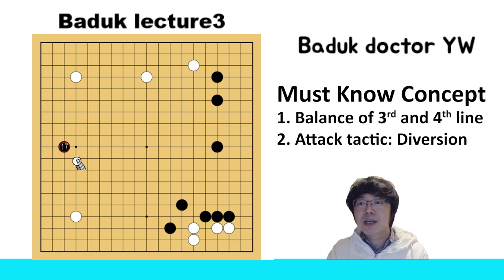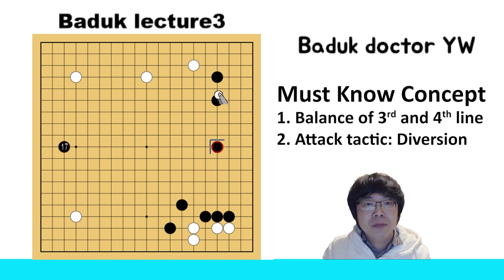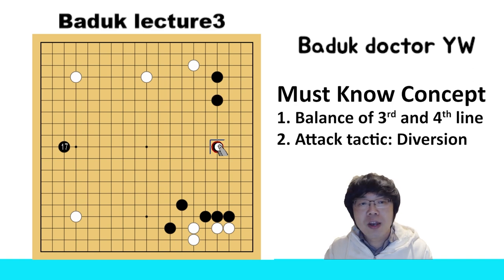First, let me tell you one logic. If you are black, I recommend you play at the fourth line. If you play all moves at the fourth line or the third line, I don't really recommend it because it's more difficult to handle. If you play all stones at the third line and white just reduces here, you can't make enough territory because the size is not good enough. That's why black made the upper one. But if you make all moves at the fourth line and white invades black's territory, it's not easy to cover. That is what I want to tell you.